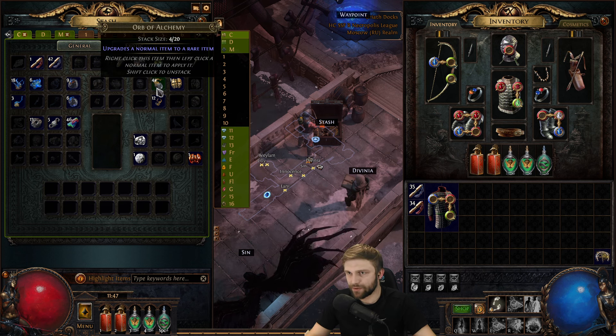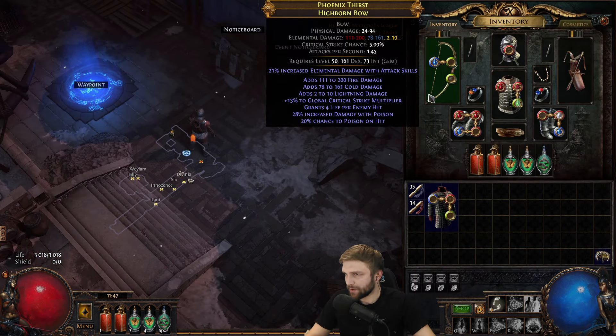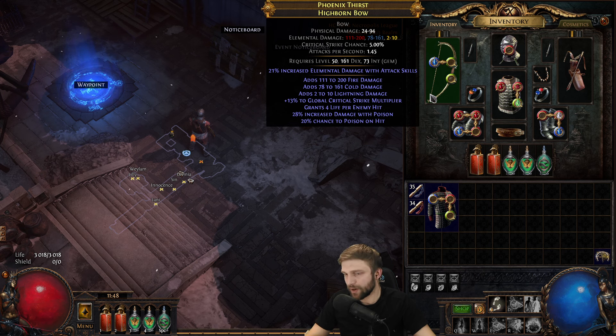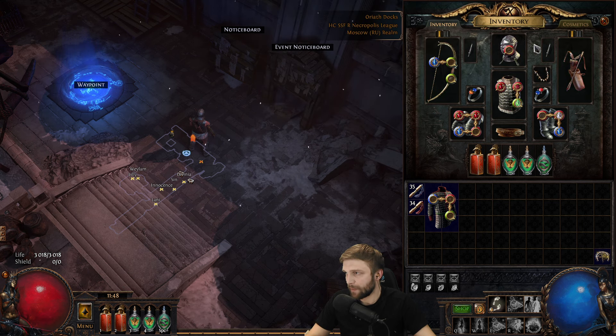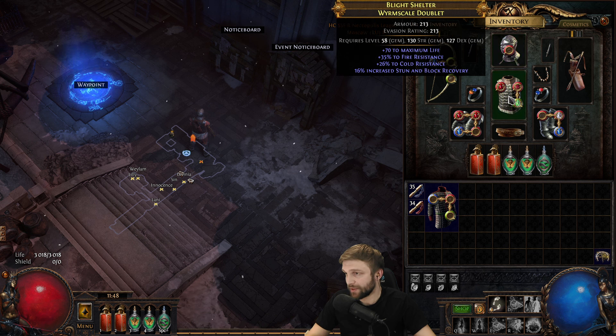I could try to use some Alchemy Orbs to get Cold Resistance gear this way, but I thought they'd be more useful later for Atlas Progression and gear. Here's my gear - this bow I dropped, and it's a really good bow: Tier 4 Fire Damage, Tier 4 Cold Damage, and Tier 10 Lightning Damage. Just a lot of Elemental Damage on the bow - that's what I'm going for, a big Elemental Damage bow. My Quiver also has quite a lot of damage: Fire Damage to Attacks, some Lightning Damage to Attacks, Accuracy. Mirror Arrow uses your bow and quiver, so your minions benefit from all the modifiers on these items. Then my Helmet - Life, Strength, Suppression, Resist - four solid stats.